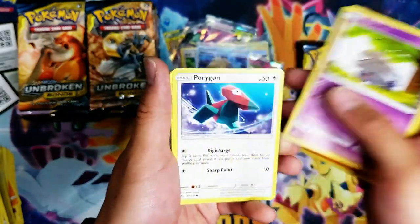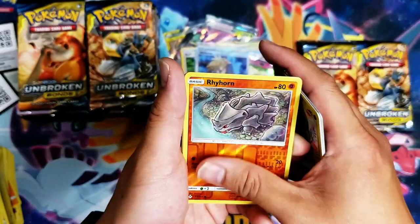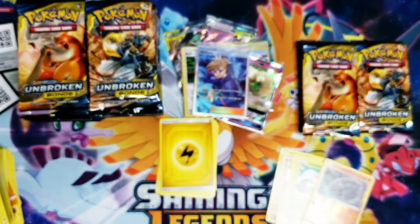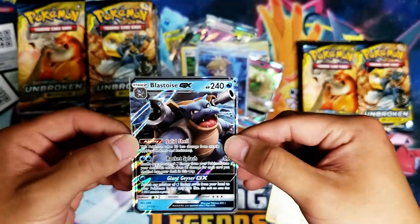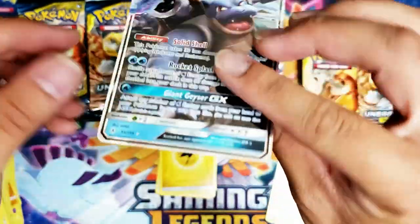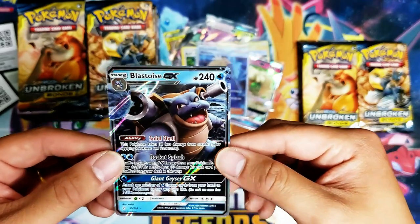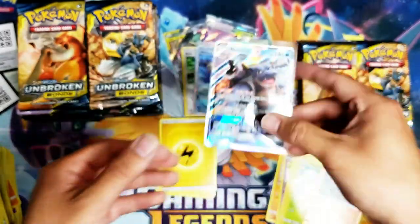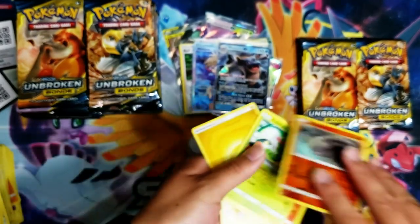Raiolu, Espurr, Porygon, Darumaka, Caterpie, Rhyhorn — and I just dropped it — it is a Blastoise GX! How did I drop a Blastoise? I'll never drop you ever again. I think I even damaged it. Okay, we got one Blastoise. I mainly wanted the Rainbow Rare, but I'll settle for this. I heard Rainbow Rares are pretty hard to get — but what's the fun of buying single copies?